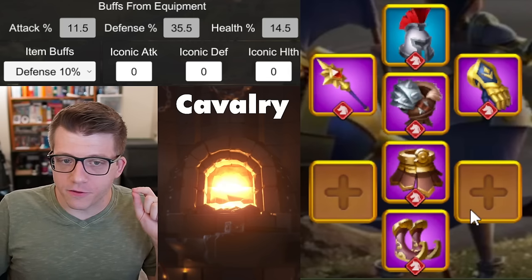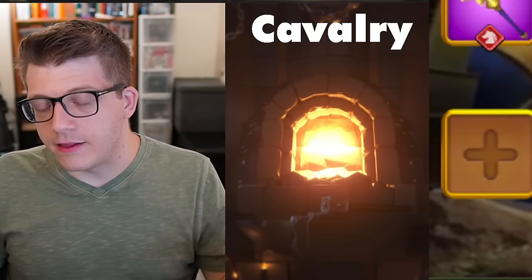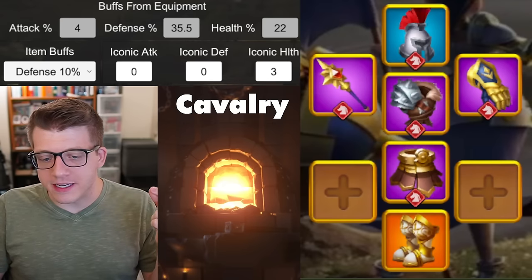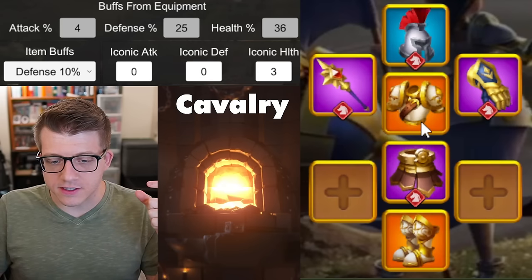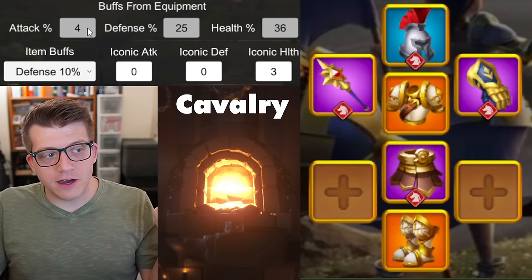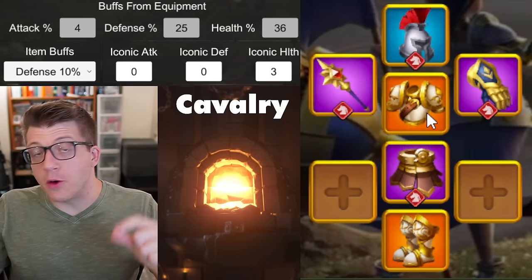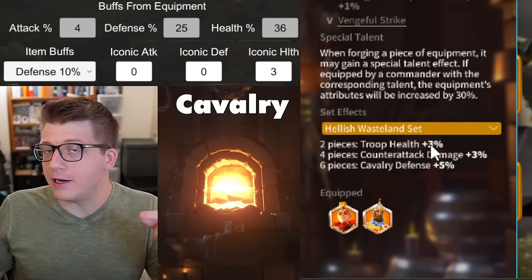Next we work on getting more health. The Boots of the Hellish Wasteland are part of the cavalry set — you'll be trading 7.5% cavalry attack for 7.5% cavalry health, a trade-off worth making every day. As your first legendary piece you can slot an iconic crystal here since boots give health. Then replace the Dark Lord's Blessing chest with the Hellish Wasteland chest piece. With just those two replacements — chest and boots — you're at 4% attack, 25% defense, and 36% health. The two-piece set bonus surprise: three percent troop health.